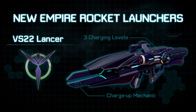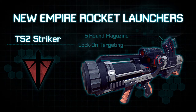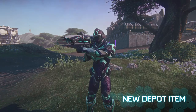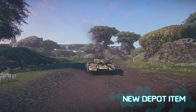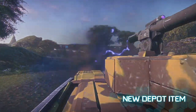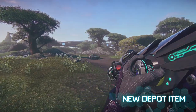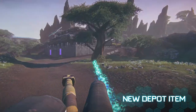The VS-22 Lancer for the Vanu Sovereignty, the TS-2 Striker for the Terran Republic, and the NC-15 Phoenix for the New Conglomerate. The VS-22 Lancer will have a charge-up mechanic. You can charge up to three levels on this weapon; each level will make the rocket launcher deal more damage than the previous. For those of you who have been asking — yes! The VS-22 Lancer will have a laser beam particle effect.